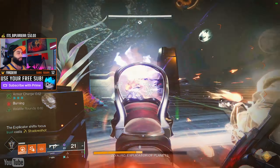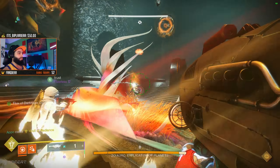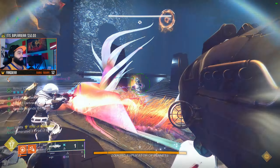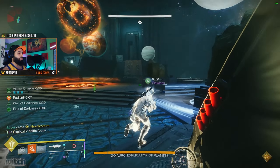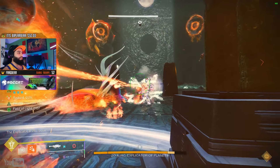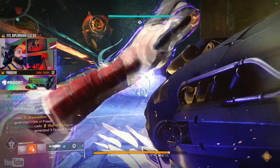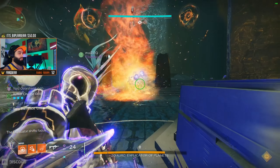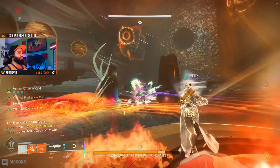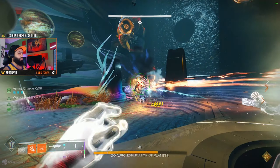Damage phase is very simple — just watch the boss and pay attention to the color he changes to. Right now he's orange, which means he's dark, so stand on the orange dark plate. He'll change pretty soon to a light color, so move to the light plate. Then he'll turn orange again, meaning go back to the dark side. Continuously switch between plates based on his color to keep doing damage until he's defeated.